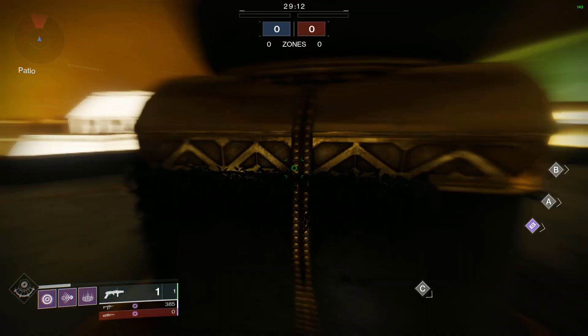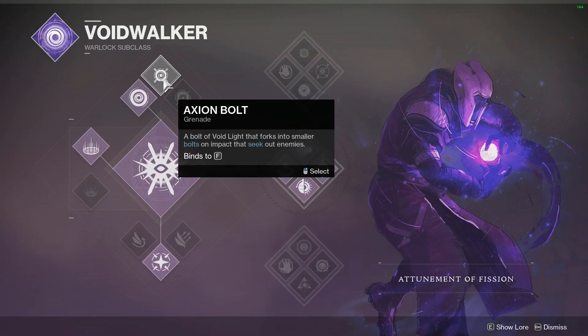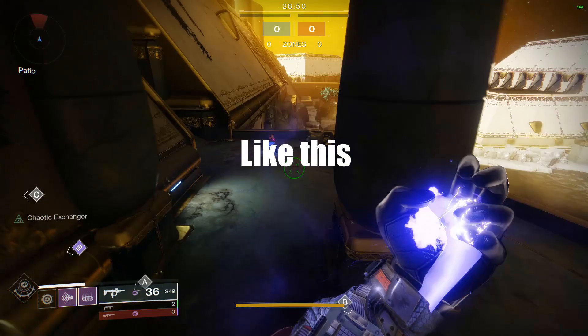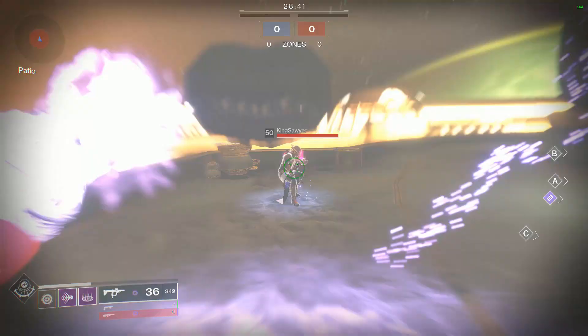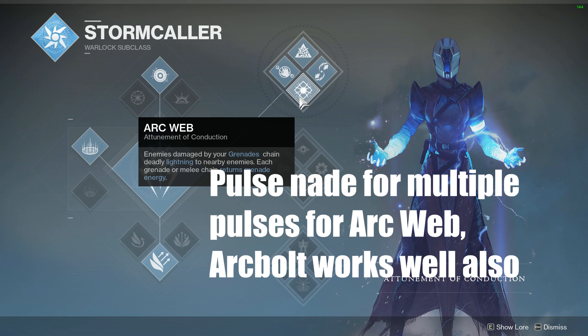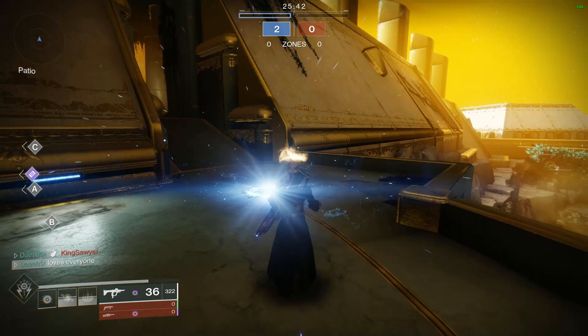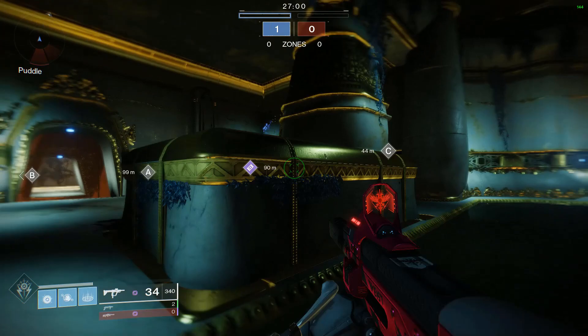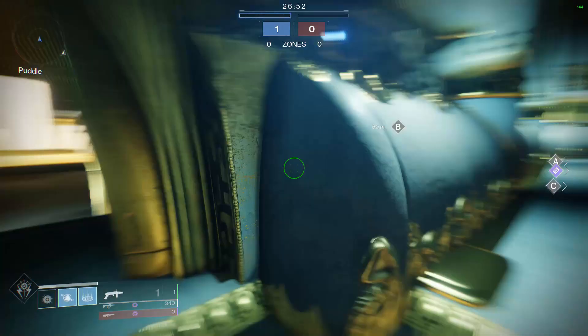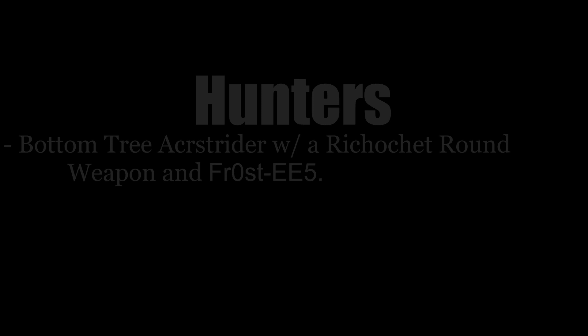Now for the grenades — let's start with Warlocks. I found two useful subclasses. First is Nova Warp for its Handheld Supernova. If you have Contraverse Hold, this helps immensely for always having a grenade up. Stick with Burst Glide so you can pre-hold a grenade while flying around a corner. The other subclass I switched to only on small maps like Endless Vale or Retribution is Top Tree Stormcaller. This has the perk Arcweb, which allows potentially high kill counts for one grenade by chaining lightning between enemies struck by the grenade. This works great on small maps — right when you spawn in, run to the opponent's first capture zone and let loose your grenade launcher and grenade at the same time for maximum chains. Crown of Tempest works really well if you run this tree.